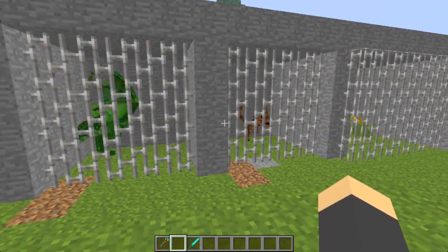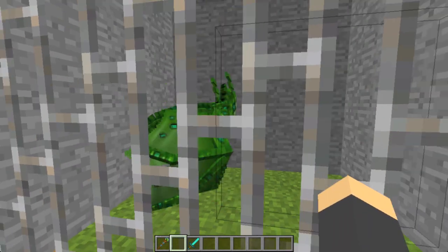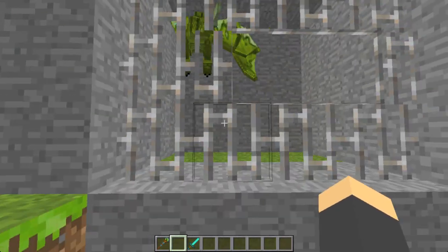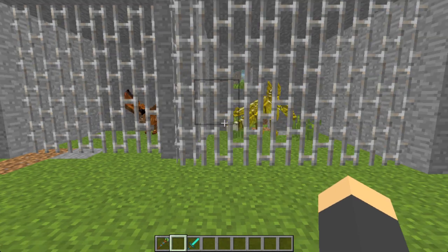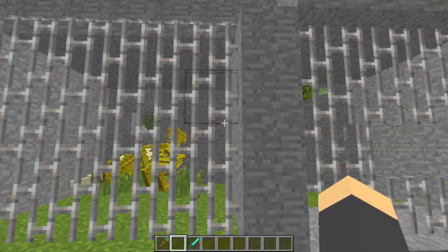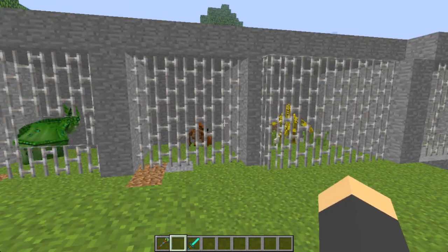First thing we're going to talk about is obviously the Wyverns. They all look a bit off because they're a little screwy right now. But there's four different colors: dark green, yellow, orange, and light green. The dark green is called the Jungle Wyvern, the yellow is called the Savannah Wyvern, orange is called the Sand Wyvern, and the light green is called the Swamp Wyvern. Those names may change — we're just going based on the names of the eggs that you can get.